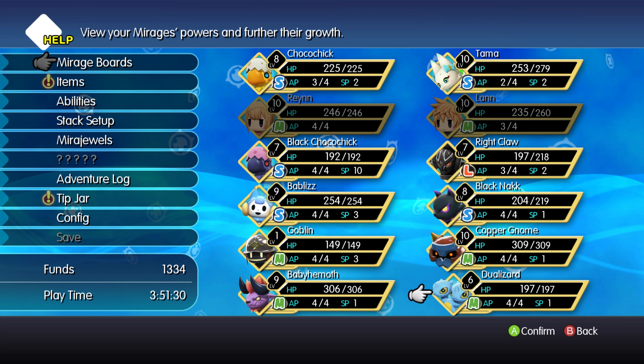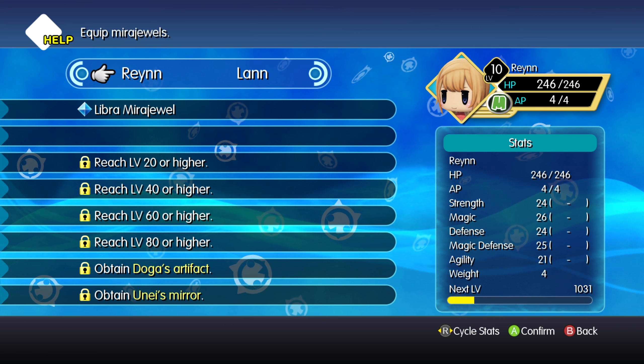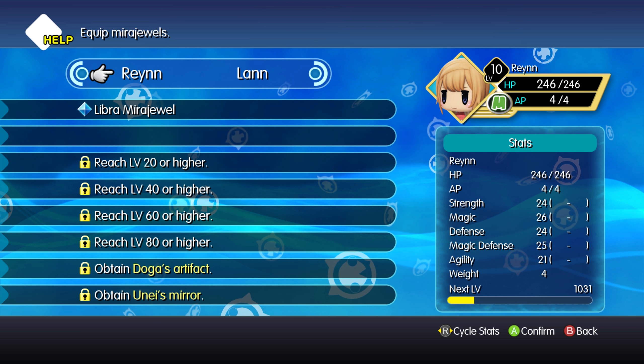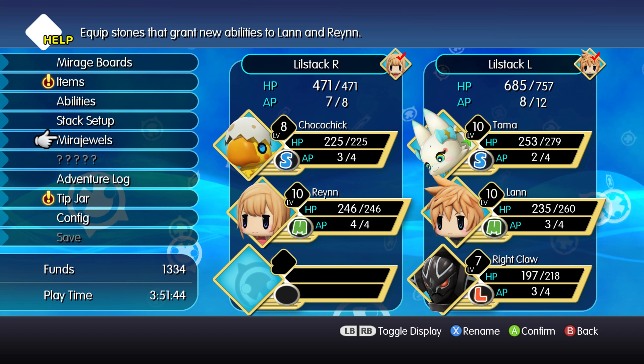Mirror jewels allow you to bestow an ability that a mirage would normally know upon a character directly. Rain knows Libra because I have a Libra mirror jewel, and she can just cast it by herself.